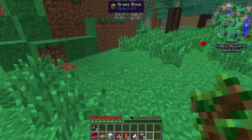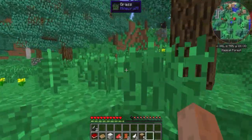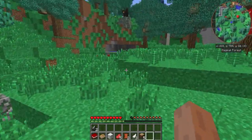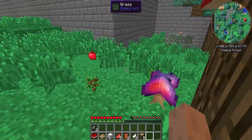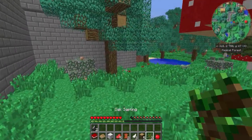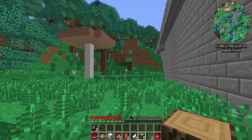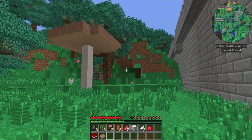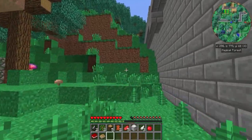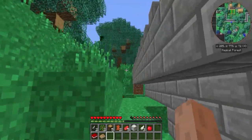Mam nadzieję, że to nie jest Tainted Land, jak jest to się wkurzę — serio, wkurzę się. Dobra, chcę się dostać do wioski, bo w wiosce jest bezpiecznie. Poza tym w wiosce mogą być rzeczy Tinkersowe — powinny.